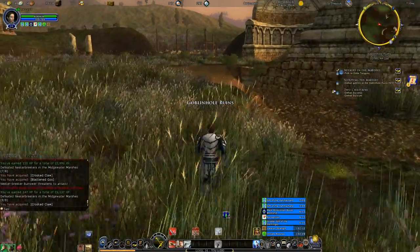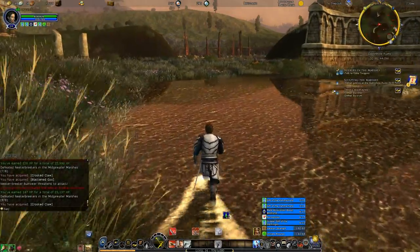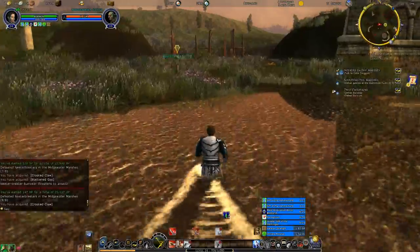These are the Goblin Hole Ruins, so therefore this is the next goblin area. And the chieftains are down in that area there.